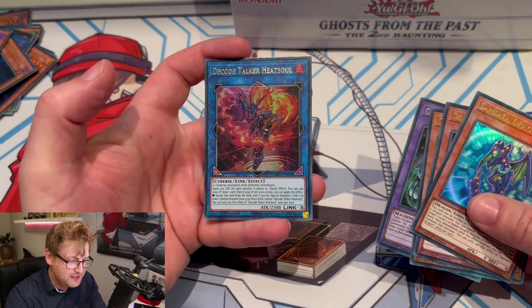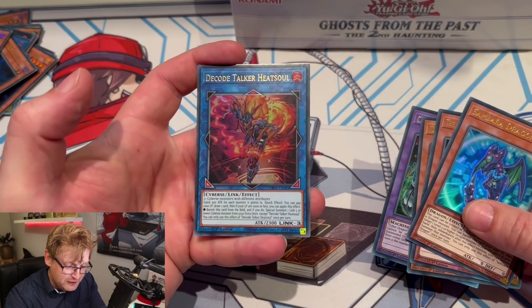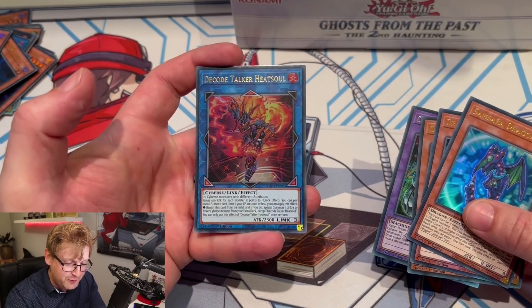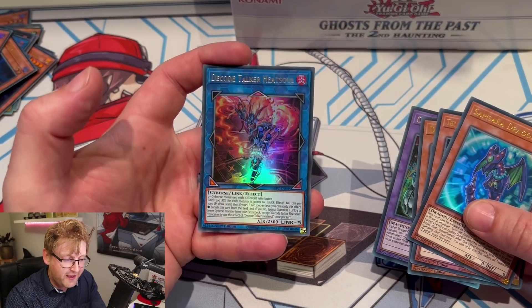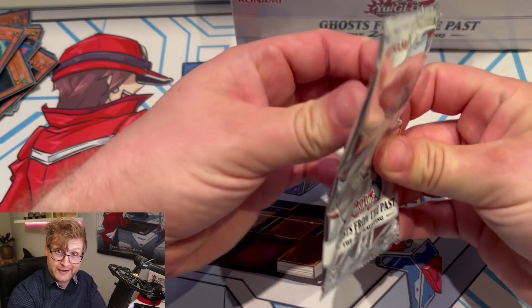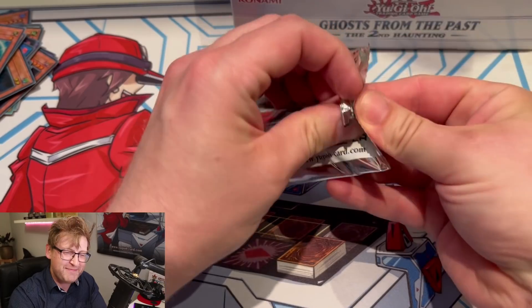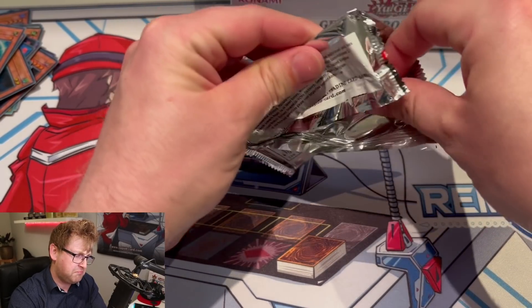Pack number six or seven — Heat Soul! Nice! A draw effect, once per turn, during your turn or your opponent's turn, very easy to summon. I like this one, this card is so cool. Now do we get Borreload too — am I asking too much?